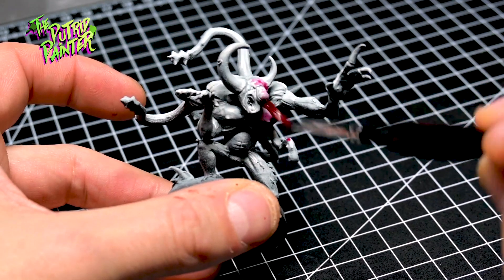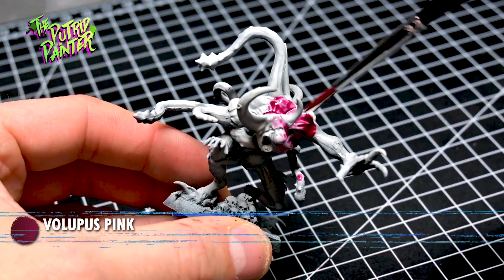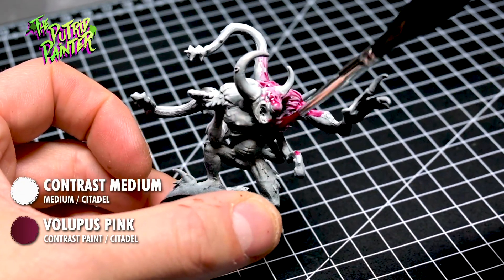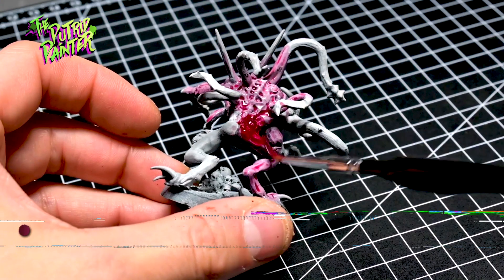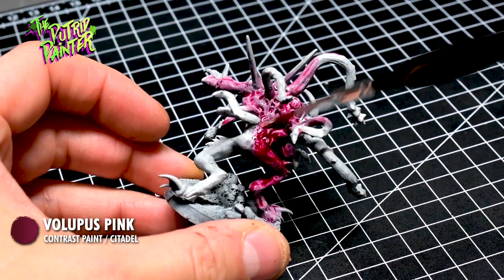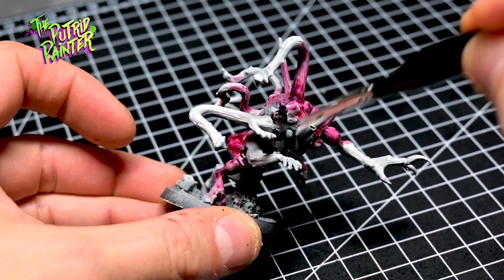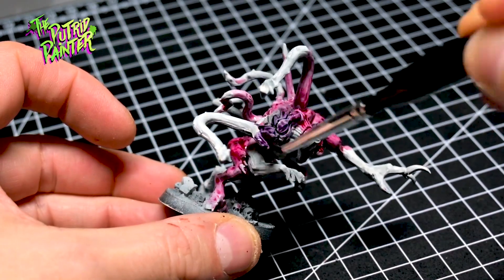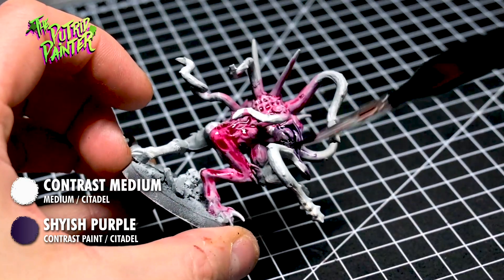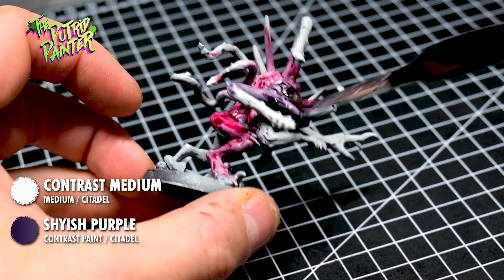The second spawn I'm making more alien. I first paint a random pattern of Volipus Pink thinned down with Contrast Medium. Afterwards I go over the model with Volipus Pink straight out of the pot to enhance the color, doing all these steps while the paints are still wet. The remaining parts of the spawn get painted with Shaish Purple thinned down with Contrast Medium, and I also add Shaish Purple straight out of the pot afterwards.